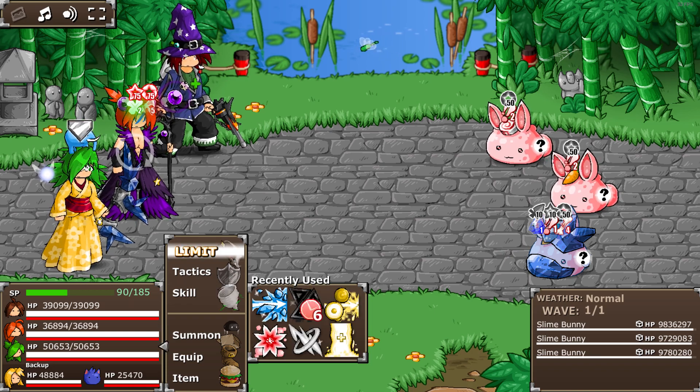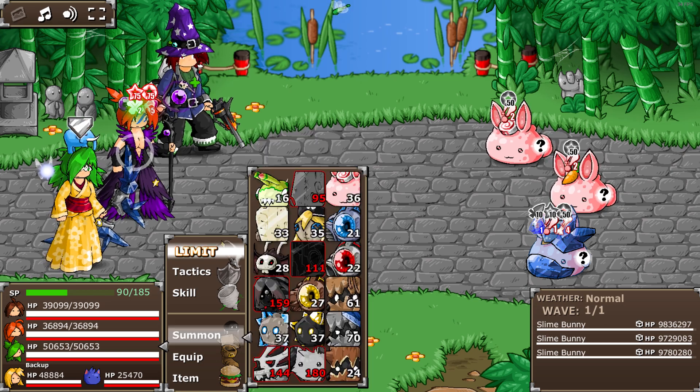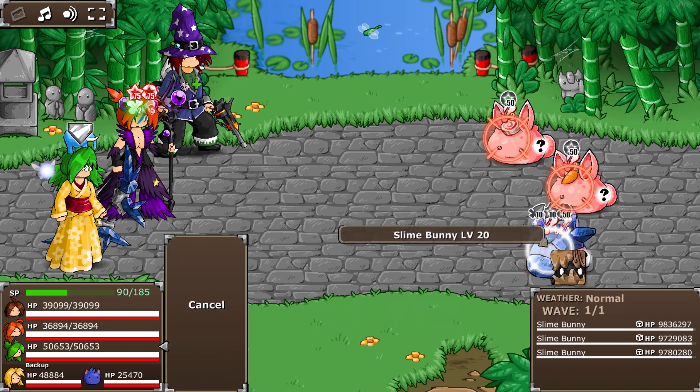Now Anna has a level target. She uses Invisible — specifically Boingy Stumpy Glurk — which gives Invisible, so double damage from magic attacks.